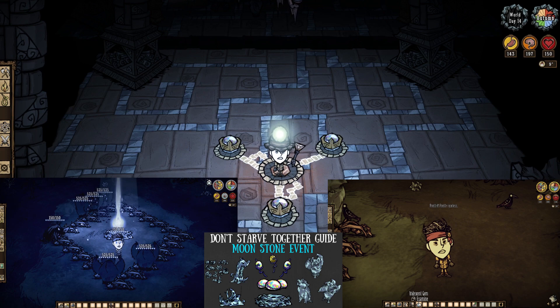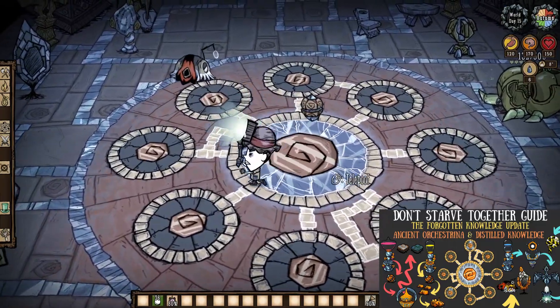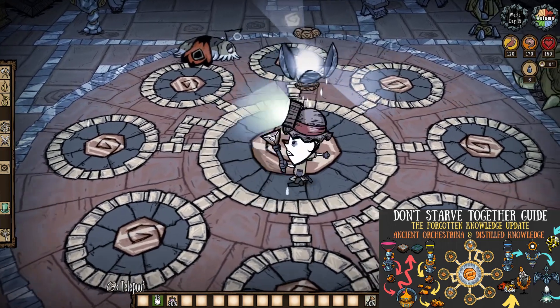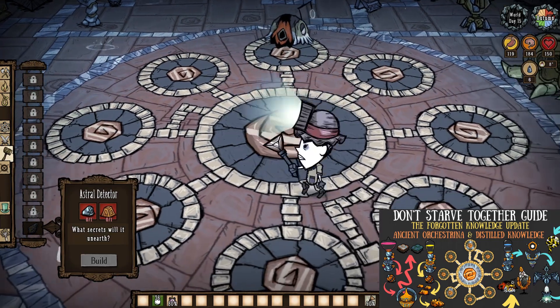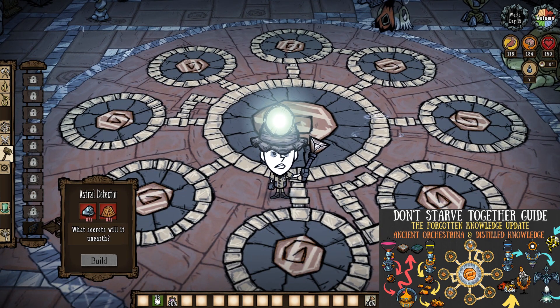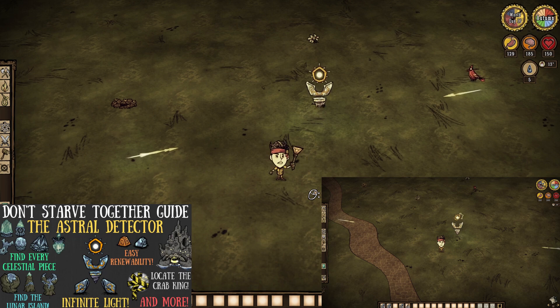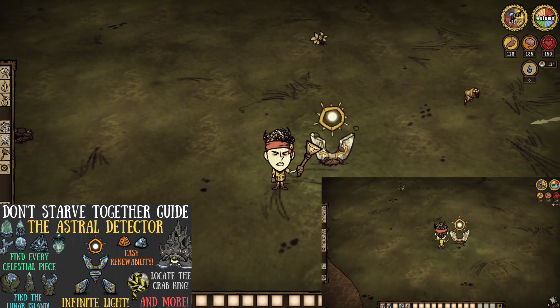This can only happen on full moon nights, and you're probably not doing this on day 11. So do the math. Then, after flushing a blue fountain of knowledge specifically, you'll have to solve the Ancient Orchestrina puzzle in order to open a distilled knowledge ball for a craft called the Astral Detector. This thing can actually locate all Celestial Altarpieces in the game, even the Crab King's, before we ever socket Pearl's Pearl. But its main job is to locate the two pieces of our final altar, the Celestial Sanctum.